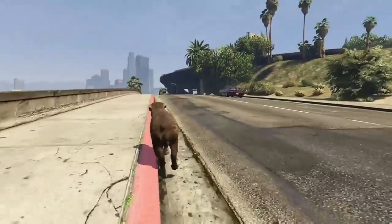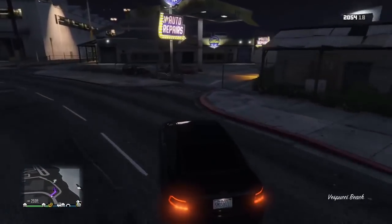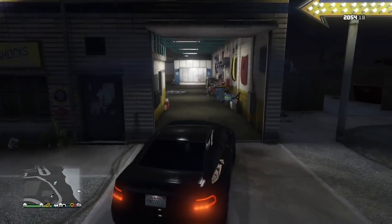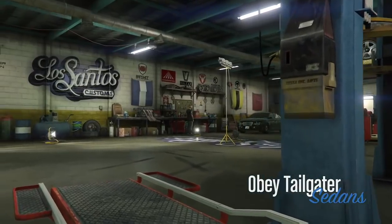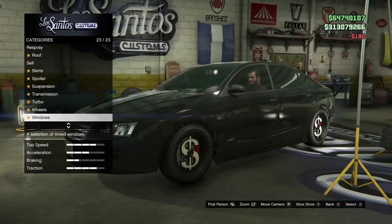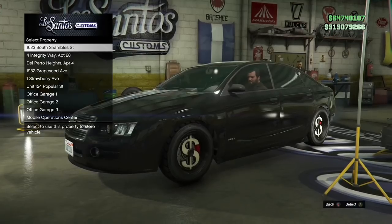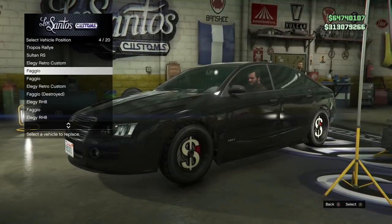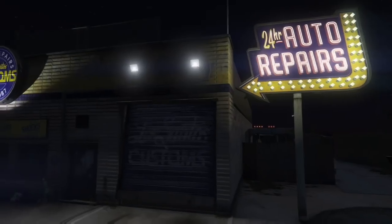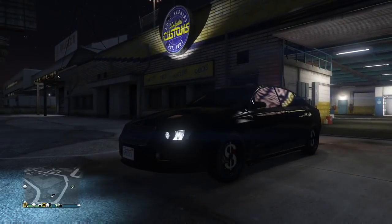This footage shows me driving Michael's Tailgater right into Los Santos Customs — it opened, which I was not ready for whatsoever. I'm going to show you me literally getting every single one of these vehicles. The three cars — the truck, Michael's car, and the Buffalo — I was able to get all in the same session.